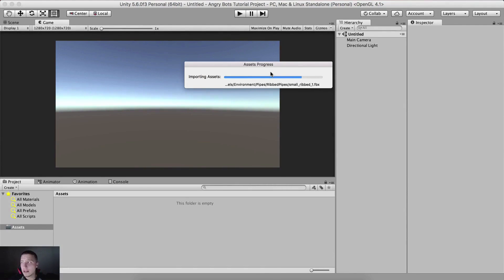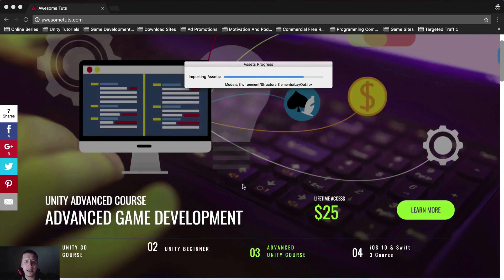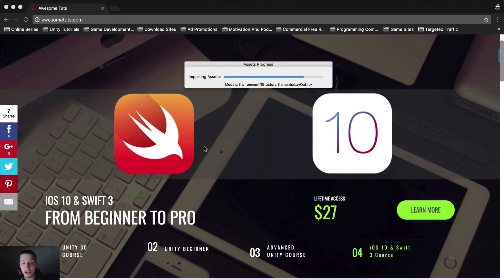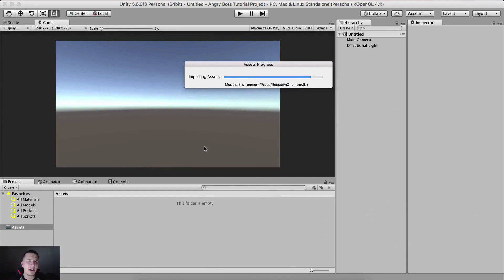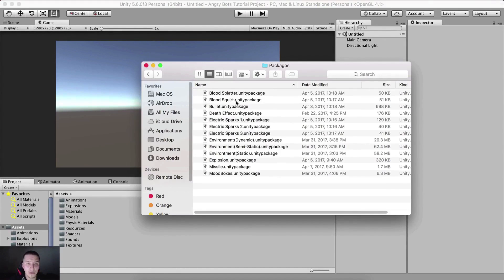While we are waiting I can tell you that you can go on awesometudes.com and get the course right here - just get it and don't wait. Let's go back to Unity and wait for it to finish importing everything. Finally it has stopped. I'm gonna clear everything here in the console. Now since I'm pretty lazy, we're also gonna import the level and everything that you just saw as a prefab, which is located in the packages folder.